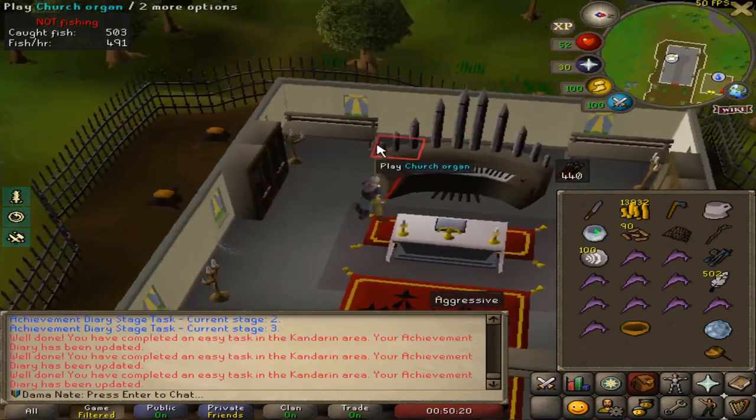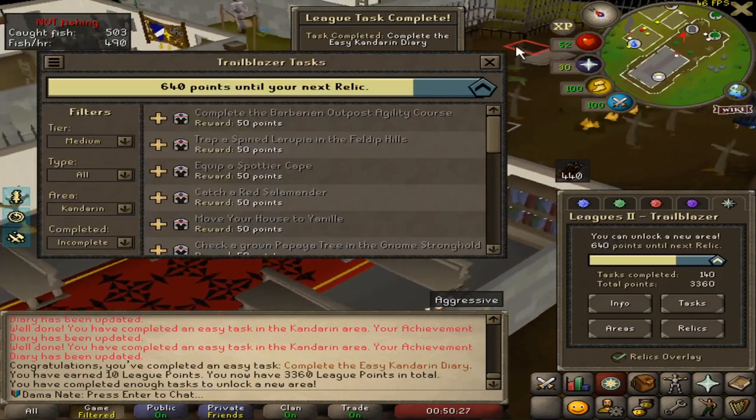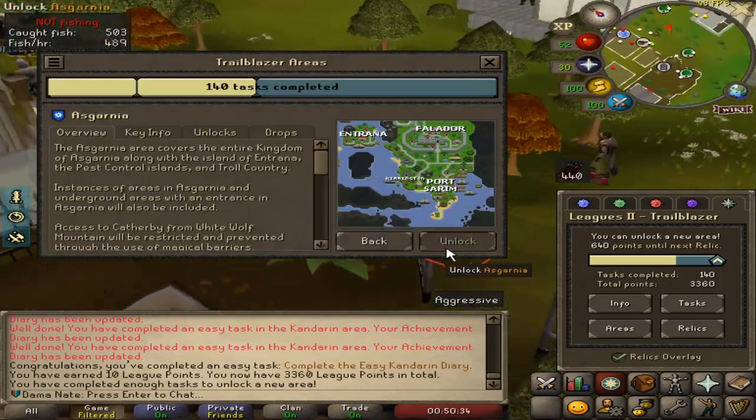That is the end of the Kandarin diary easies, and that is a task as well, which allows us to unlock the next area. I've decided I'm going to unlock Asgarnia.